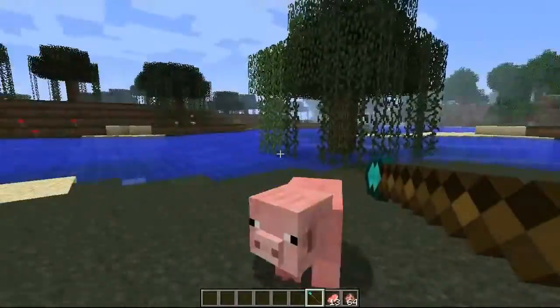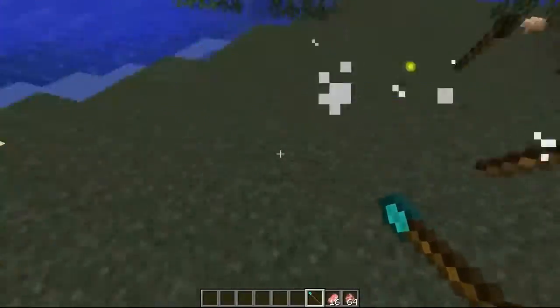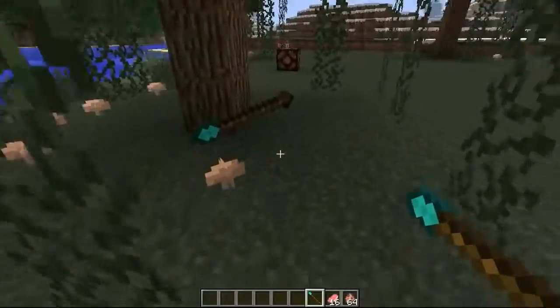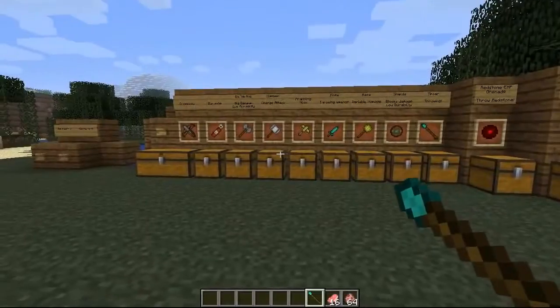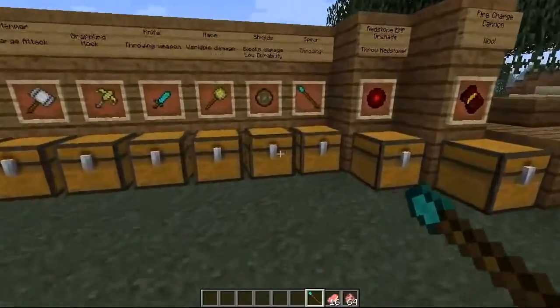You're gonna meet your end really really soon, piggy. There we go, right in the back. So yeah, two shots as normal with a diamond sword and with a diamond spear. A really cool weapon. I think I prefer the knives because they're a little bit quicker, but this one will do close range damage as well.